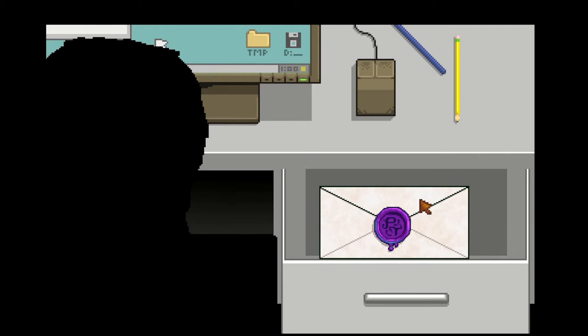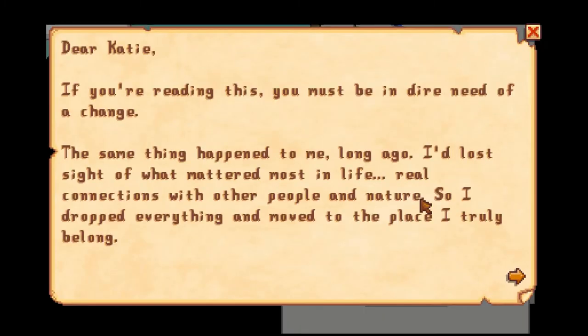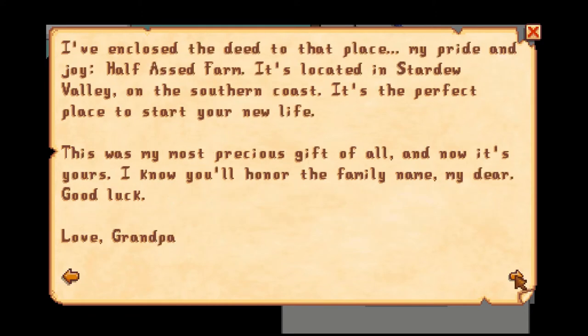But conveniently we have grandpa's letter in our desk drawer. 'Dear Katie, if you're reading this you must be in dire need of a change. The same thing happened to me long ago — I'd lost sight of what mattered most in life: real connections with other people and nature. So I dropped everything and moved to the place I truly belong. I've enclosed the deed to that place, my pride and joy: Half-Assed Farm.'